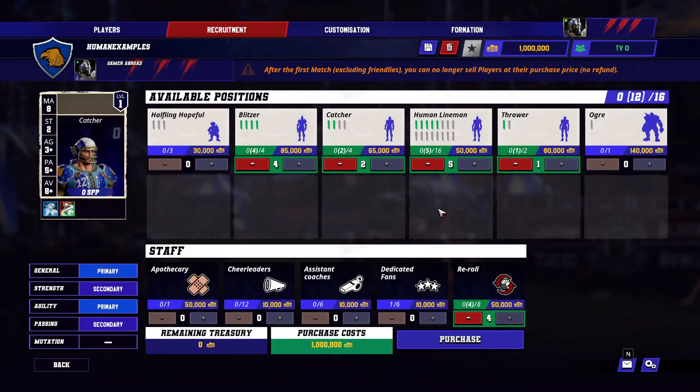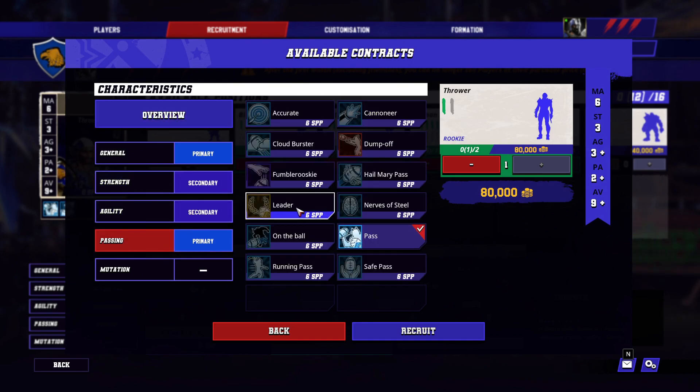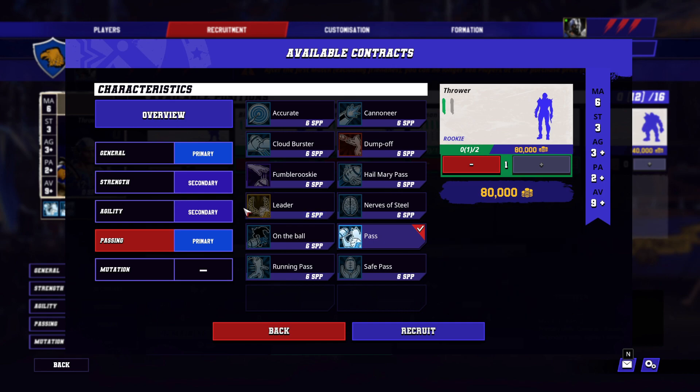For the thrower, I would build them almost the same way I build my thrower on the elven union team — go with leader first. Leader is an awesome skill that gives you one extra re-roll as long as that player is on the field, so make sure you keep them on the field. After that, go accurate, and then decide from there. There are a lot of neat strategies you can do since Blood Bowl 3 removed the requirement to randomize skills — you can now actually pick your skills.